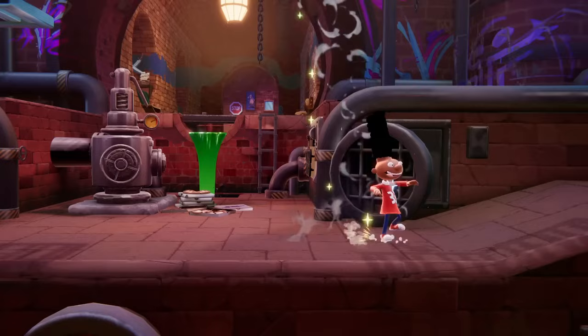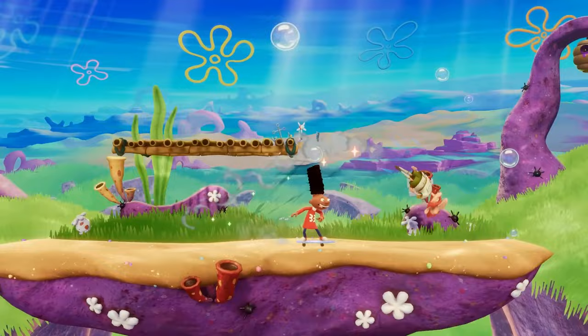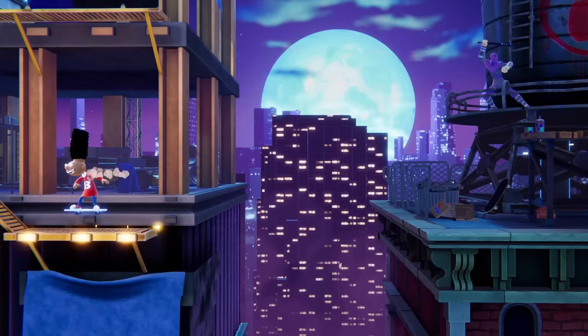With slime, Gerald quickly dashes forward while doing the spinout. Gerald can jump around while on the skateboard and even cancel into one of his aerials for a quick approach. Keep in mind though, besides his sweet tricks, Gerald's options are limited on the skateboard. He can't block, roll, use any of his regular special attacks, or even his grounded attacks, so be careful, especially without a helmet.